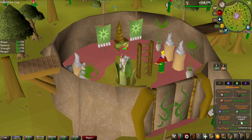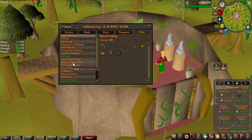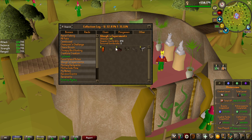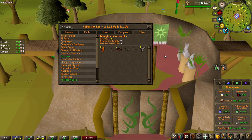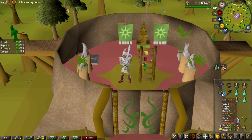Let's have a look at the collection log and see what the RNG looks like. Going to Other — Demonic Gorillas — look at that: eight zenyte shards in 891 kills overall for the account, and three heavy frames. We got one heavy frame in this video and that's 1 in 1.5k, so that is ridiculous.